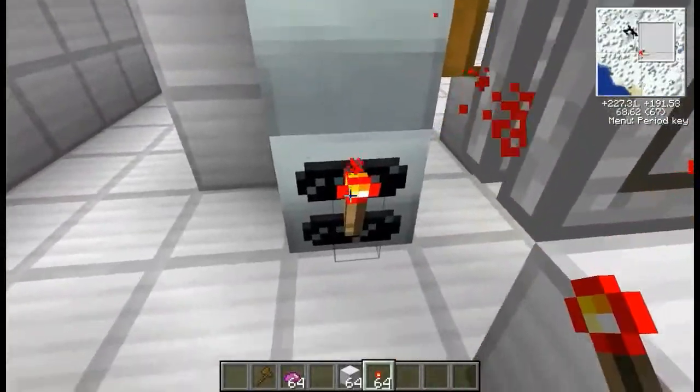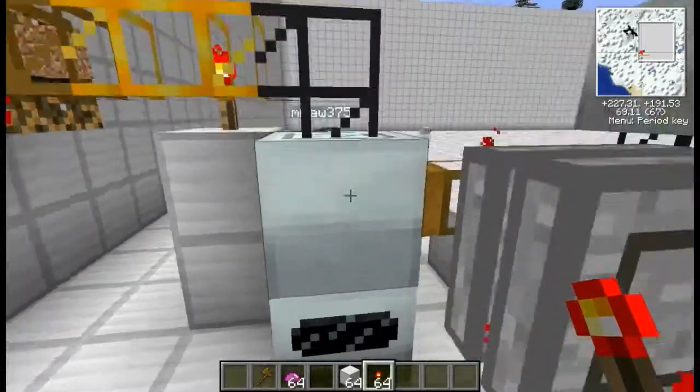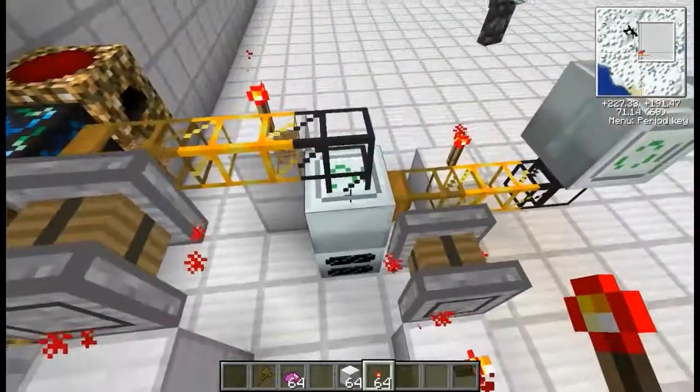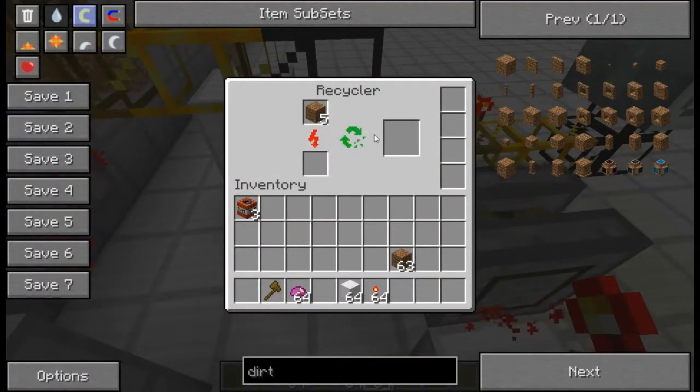You will power the bottom of it somehow — you'll either have a generator, geothermal generator, whatever you prefer. Geothermal generators use a lot more power, but they're like twice as fast. This is like double the speed of what Mikkel had, but Mikkel's setup is a lot cheaper.